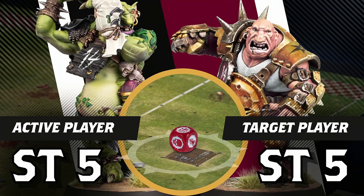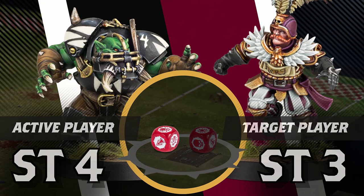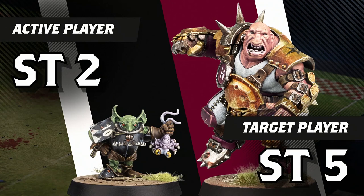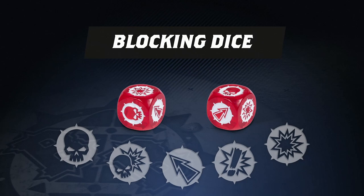If the strength values are the same, one block dice is rolled. If one player has a higher strength value, two block dice are rolled, and the coach with the strongest player chooses the result. If one player has a strength value more than double their opponent, all three block dice are rolled, and the stronger side chooses the result.